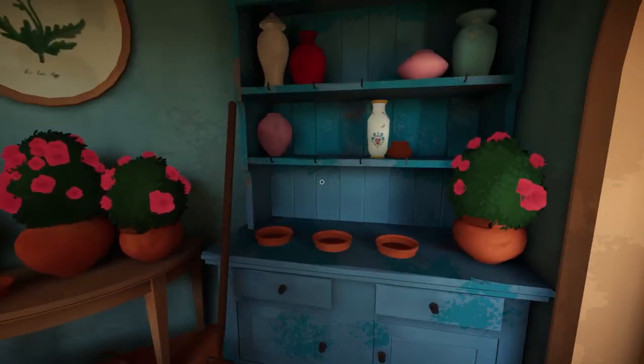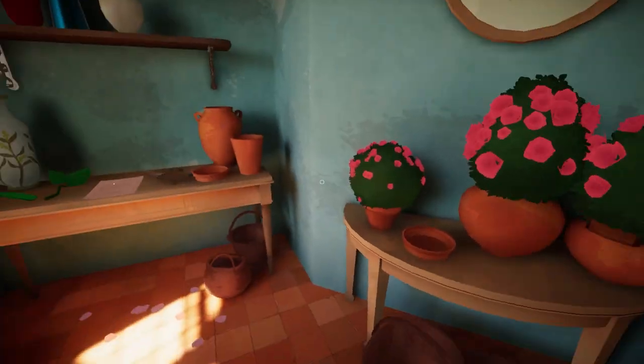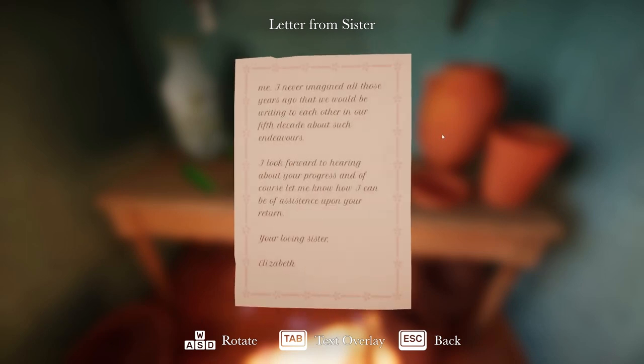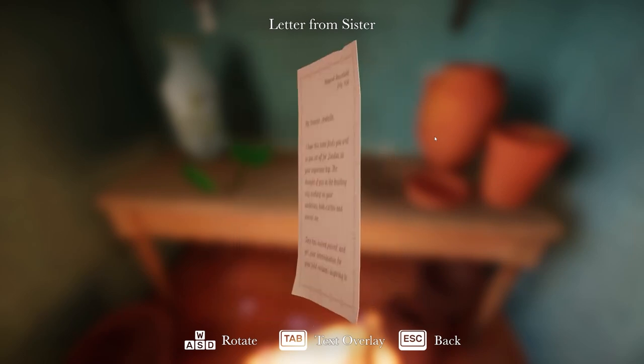We have another area — I guess this is kind of our area that we can customise with different flowers. I hope this letter finds you well as you set off for London on your important trip. The thought of you in the bustling city working on your ambitions both excites and worries me. Time has indeed passed, and yet your determination for your field remains inspiring to me. I never imagined all these years ago that we would be writing to each other in our fifth decade about such endeavours. Loving sister, Elizabeth. So are we like 50 years old?